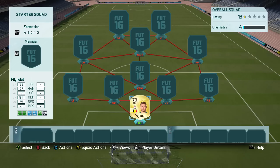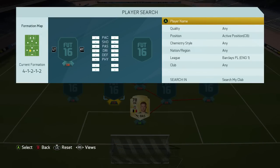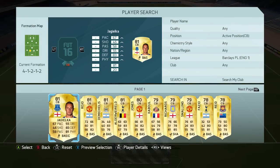Mignolet for 2,000 coins — if you want a cheaper goalkeeper, it doesn't really make a difference. I've just gone with Mignolet because when I first logged on to Ultimate Team he was the goalkeeper I used, and I was actually very, very surprised with how well he performed.